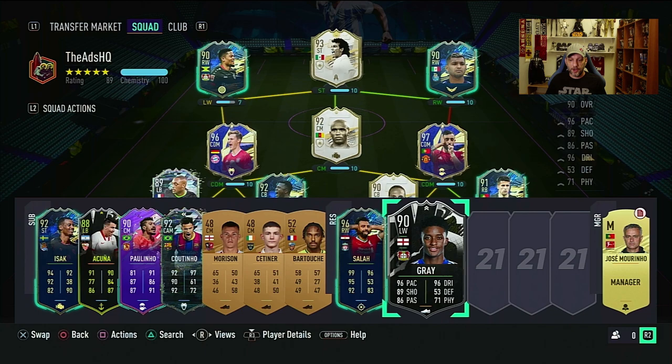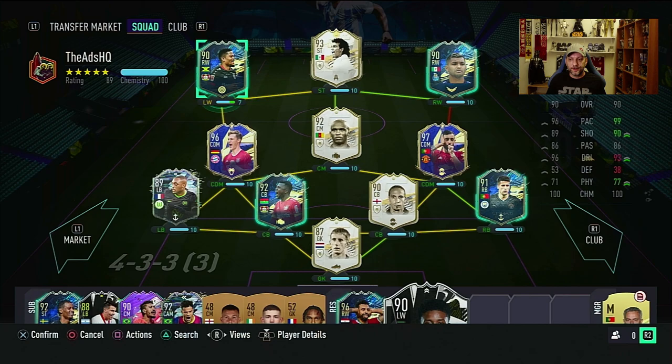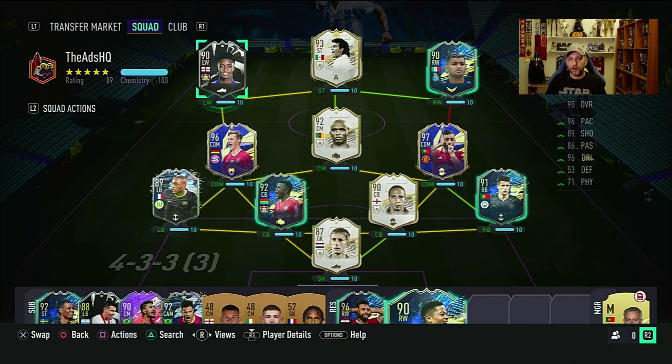I went ahead and did Gray because he's a very similar looking player to the Leon Bailey that I use. This is the team I use for my road to glory — they're all untradeable. I'm using right wing Bailey, Team of the Season, as a left wing on 7 chem. The stats look very similar, so I thought I could just use Gray and stretch him out and put him in for 10 chem and try him out. And at the off chance that he gets the plus 2, it's going to be a better card than Leon Bailey.